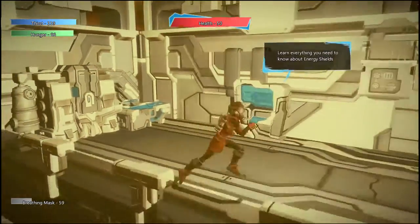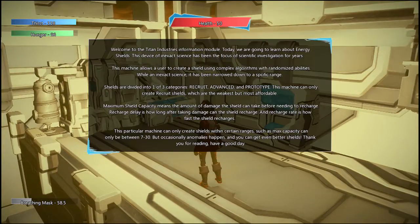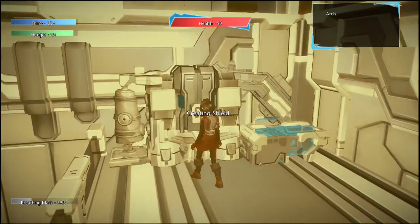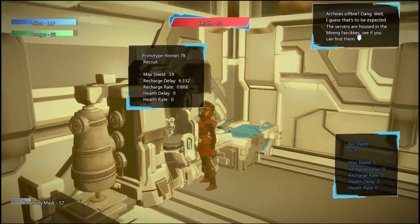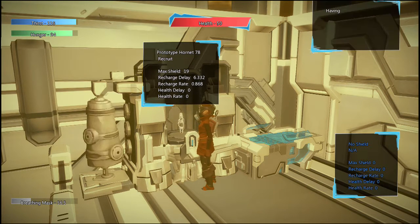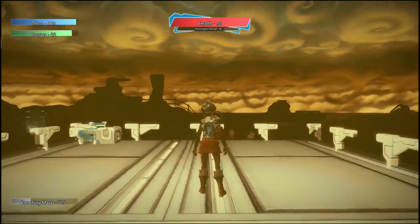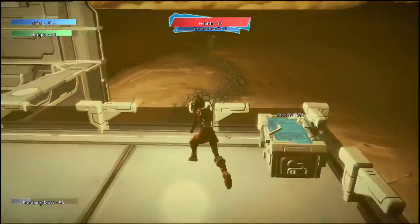What I do want to show you are the energy shields. These shields work similar to Borderlands energy shields. You can purchase a shield and this machine spools up and will create a shield for you. This particular one has a 19 capacity, a 6.3 second recharge delay, and it will recharge at just under one capacity per frame. Let's equip that — it creates a new piece on my heads up display and you can now see there is a shield on my back. That shield will take the brunt of the hits before I do.